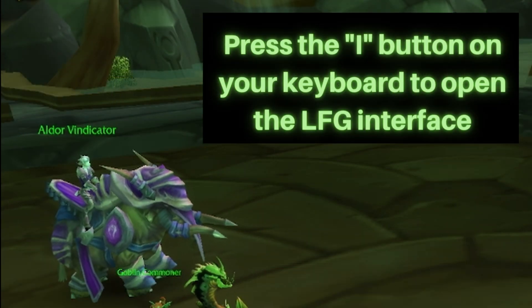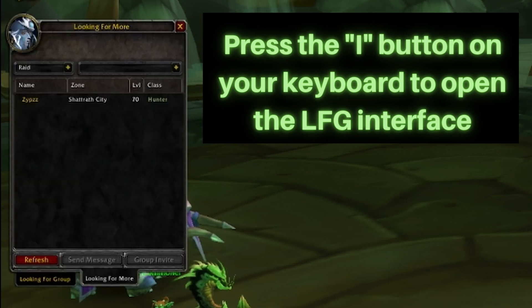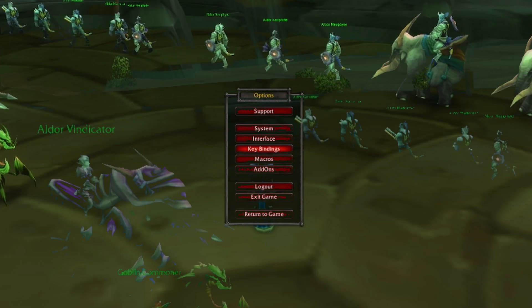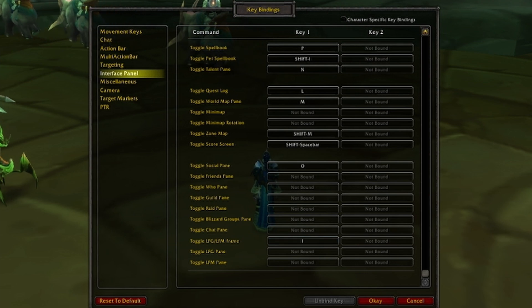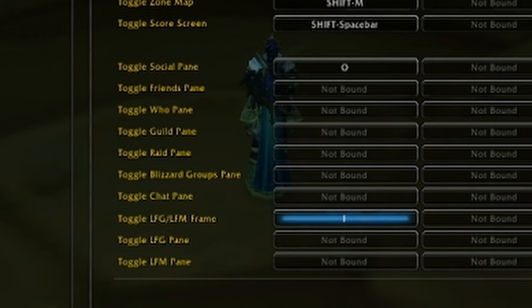First, to open the interface, the default keybind is to press I on your keyboard, and at the bottom you can select either you're looking for group or you're looking for more to fill the current group. You can change the default keybinding by going under Options, under Keybinds — this is under Interface Panel — and just scroll down to the bottom to toggle the LFG/LFM frame.